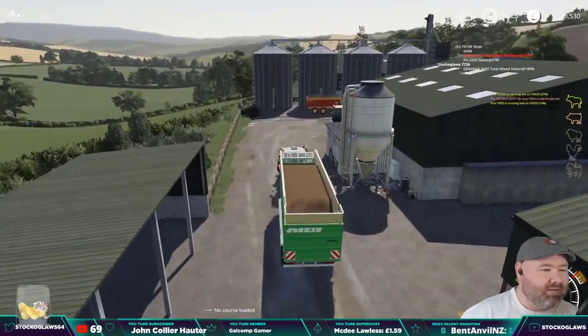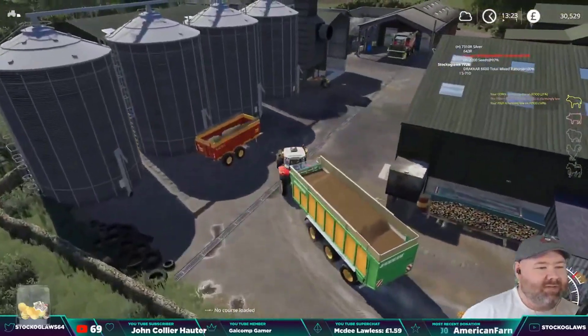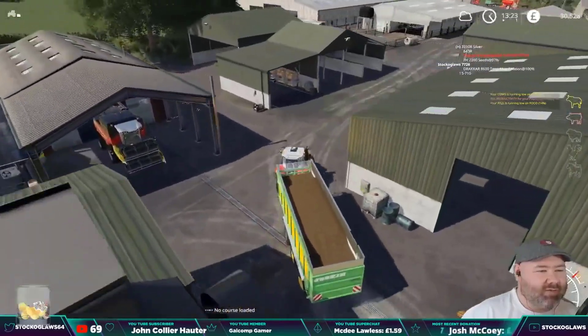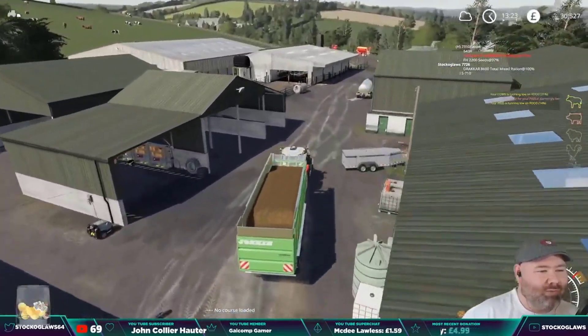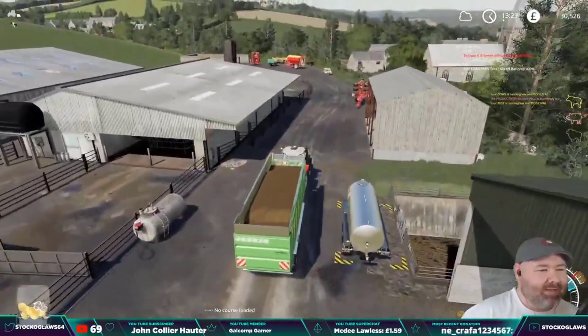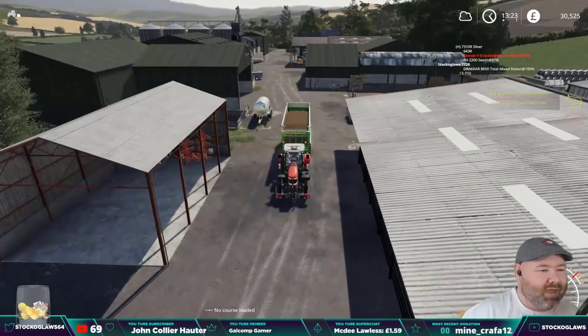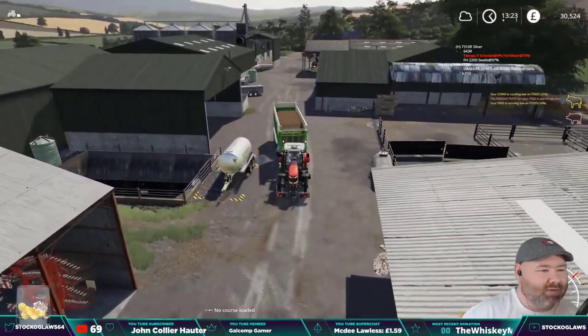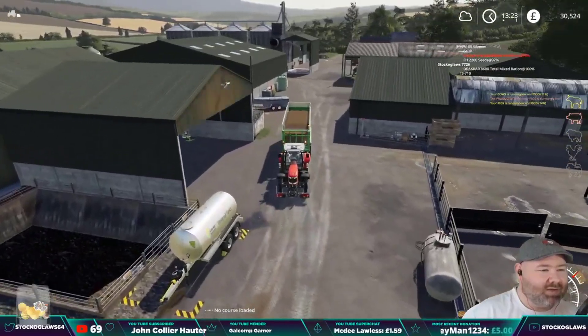I think the larger - I don't know whether in-game physics will show this - but obviously the larger the wheel size the more traction, more torque you can put to the wheels. Having these very small wheels, for big loads you're not really going to get the traction that you need.